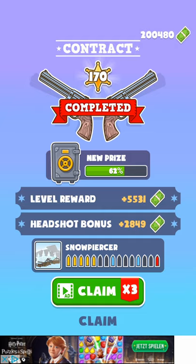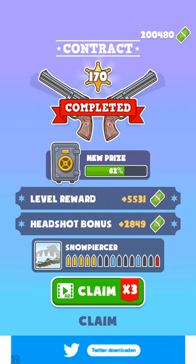We have here 62% XP. When that reaches 100%, we get two upgrades. We get an aiming upgrade and we get a reload upgrade. We don't get any more hats and we don't get any more rifles because we already have them all unlocked.